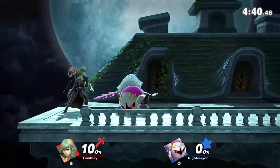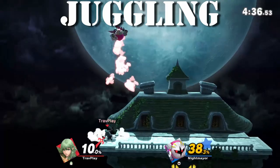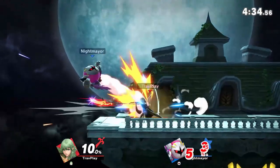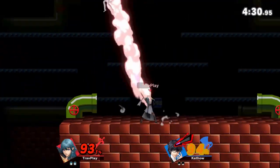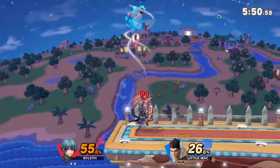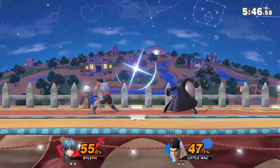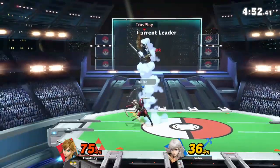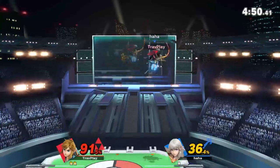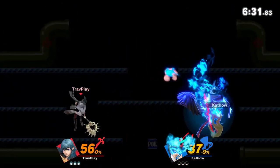My biggest surprise was how good Byleth is at juggling. His up air has a long reach, lasts for a long time, and can kill pretty early. Don't try to attack this move from above — his will usually win. Try to go far around him as you fall, or do a neutral air dodge through his attacks, and get back to the stage as fast as possible. He can also use his up B, the Sword of the Creator, when you're up high. Do your best to avoid it, but if it hits you, try to dodge away from a follow-up attack.